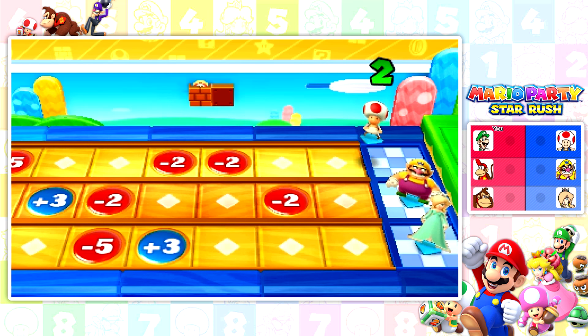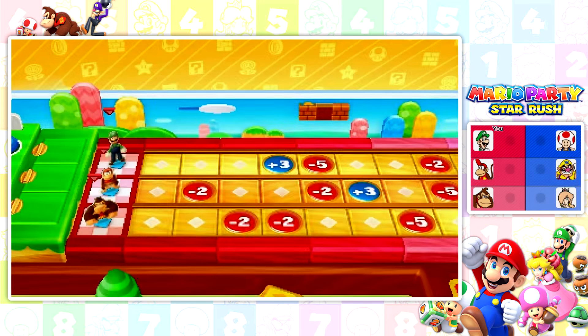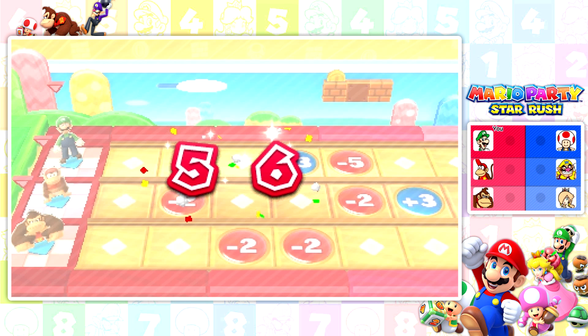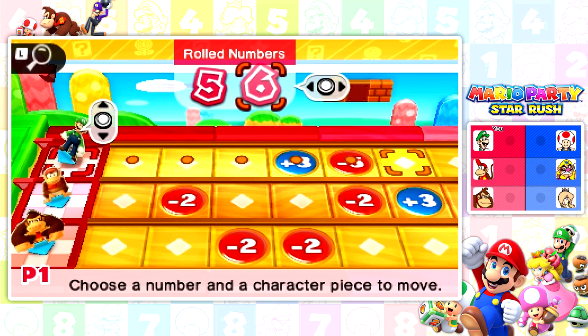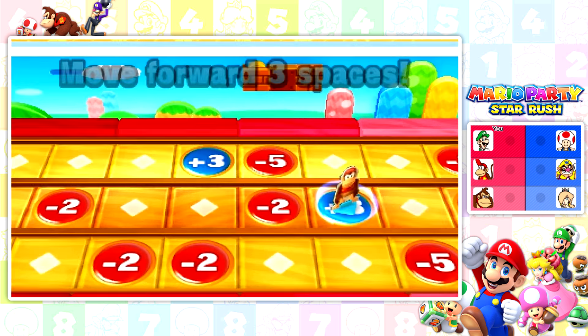Blue team goes first. They rolled a two and a one, so we got to see who goes first. You see that — we just need to not land on certain spaces. It's pretty much a purely luck-based game since you can never really be sure how many spaces you'll move. I get to pick which guys I want to move — that one goes six that way, and he advances three spaces.